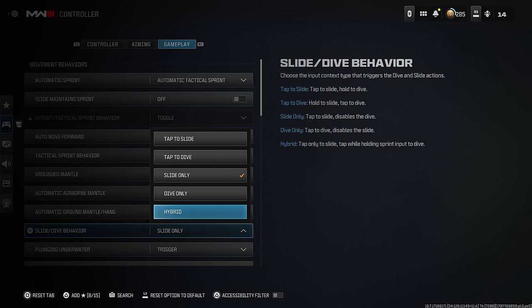Before you even drop into Fortune's Keep, number one: have your settings in order. Movement kings are going to be out in abundance here. I'd highly recommend checking your slider dive behavior. Personally I use tap-to-slide — that makes slide cancels smooth and crispy. The new hybrid option is also there and valid for consideration.